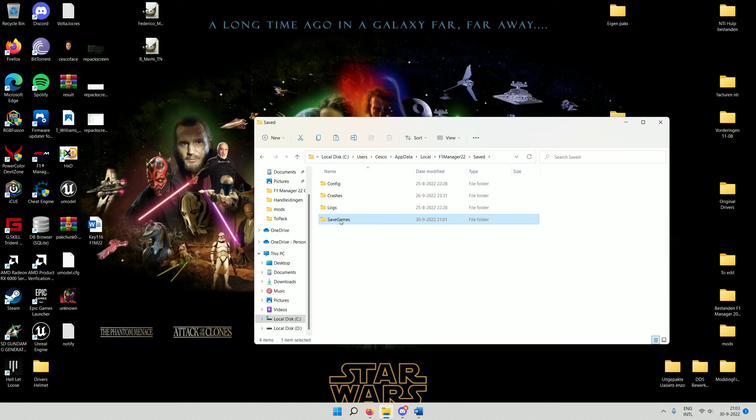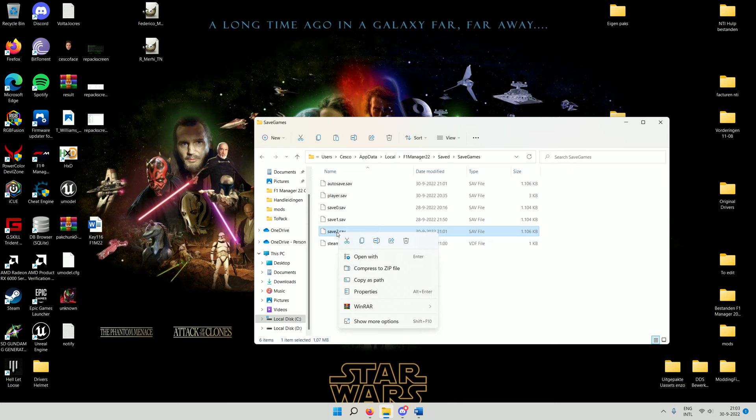Go to AppData, Local, and then in this case it's going to be 'F1 Manager 22', then 'Saved', then 'Save Games'. These are all your saves. Remember the time of the save — ours was one past nine, and it's called Save2.save. So we just copy this.